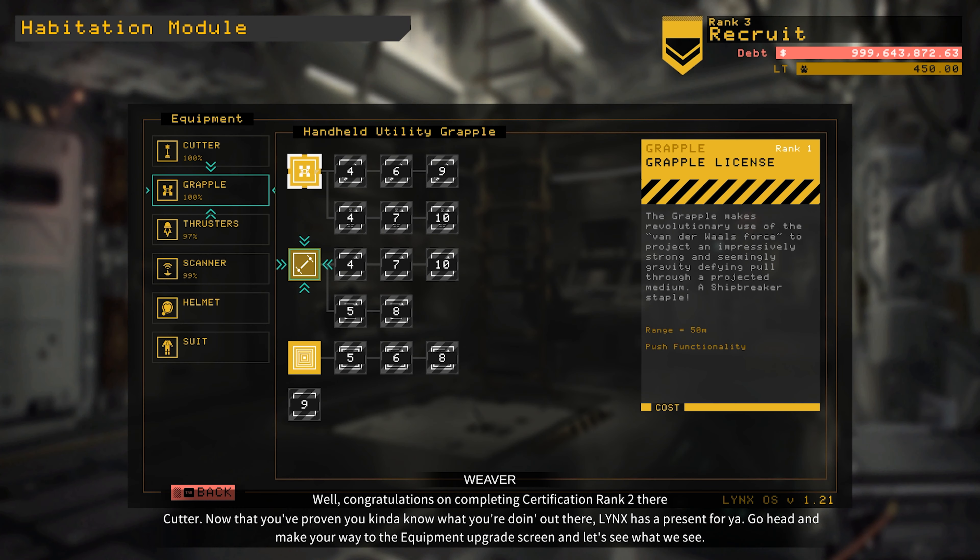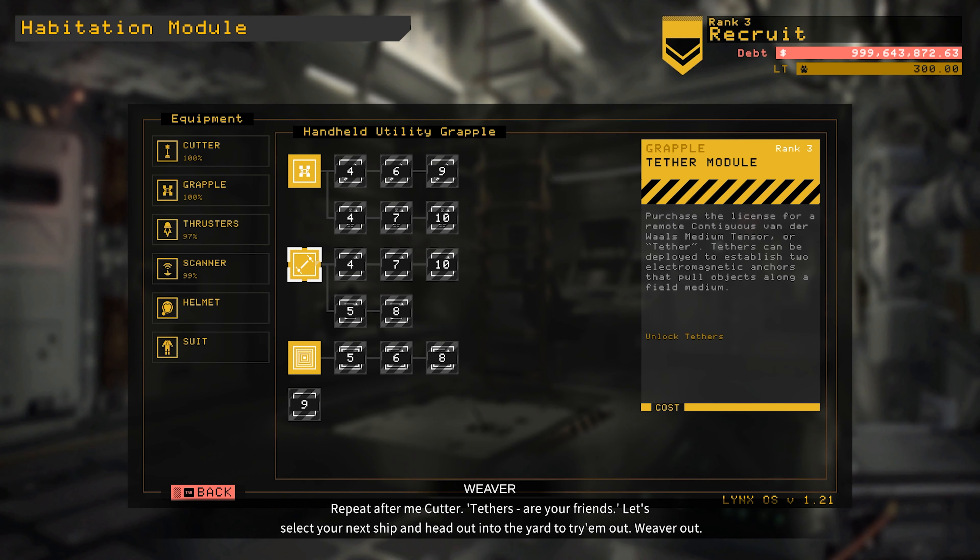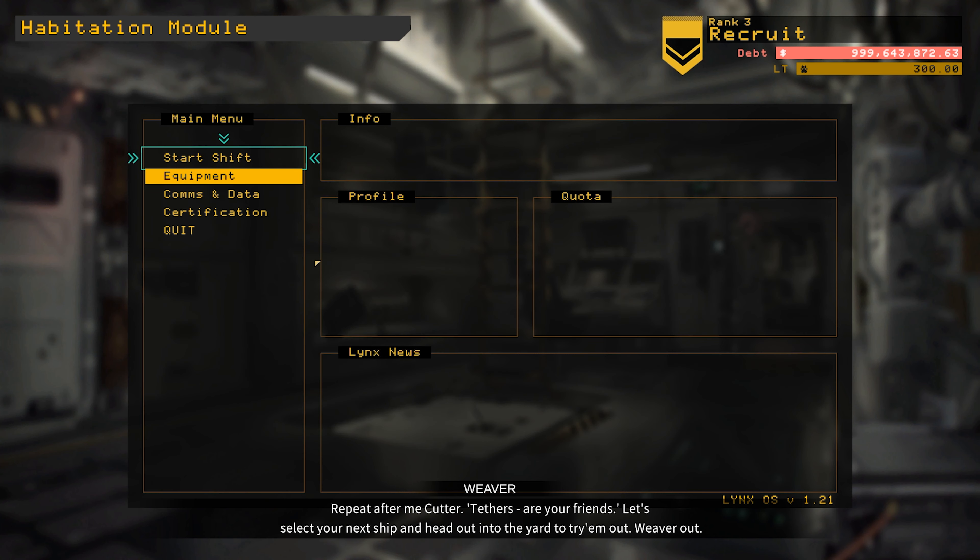Let's go to our grapple and upgrade our grapple license. Repeat after me: cutter and tether are your friends. Let's select your next ship and head out into the yard to try them out. Okay, let's go try out some tethers.